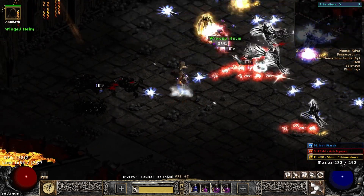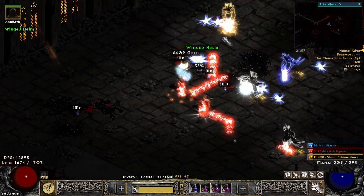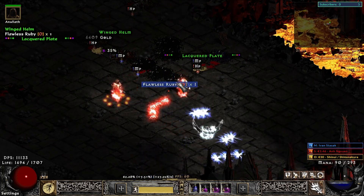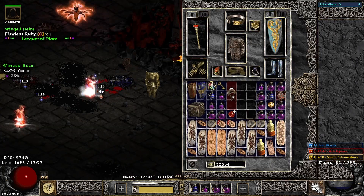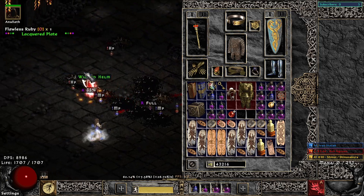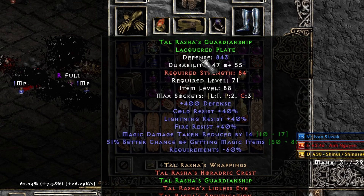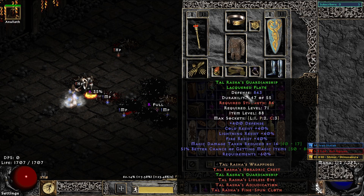And here is another one — look at this. A Wing Helm... a Lacquer Plate. Okay, finally a drop to show for. It's gonna roll now like... 60 percent? 51! Come on, dude — 51 percent? Why?